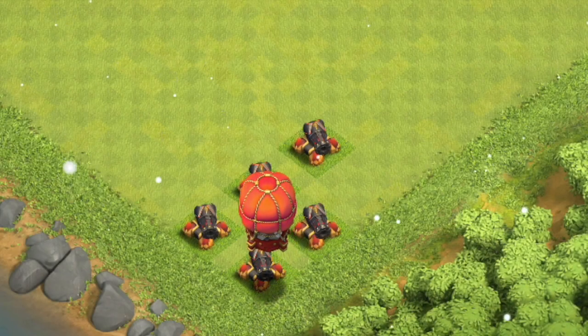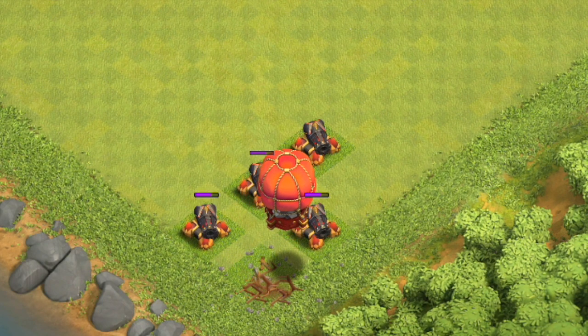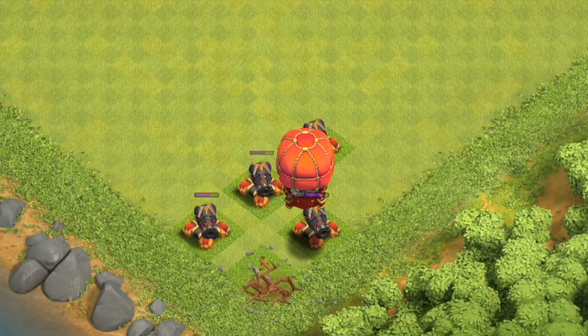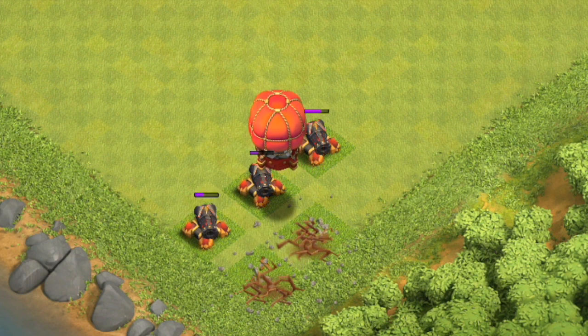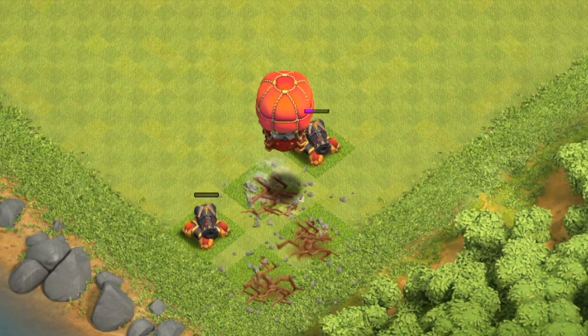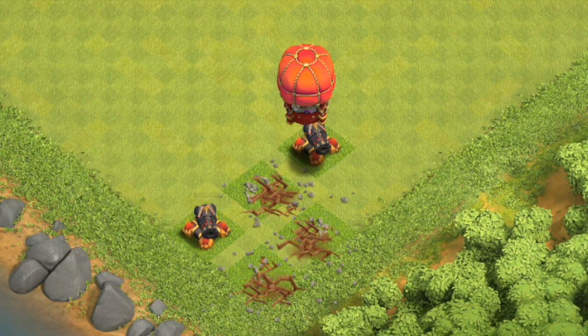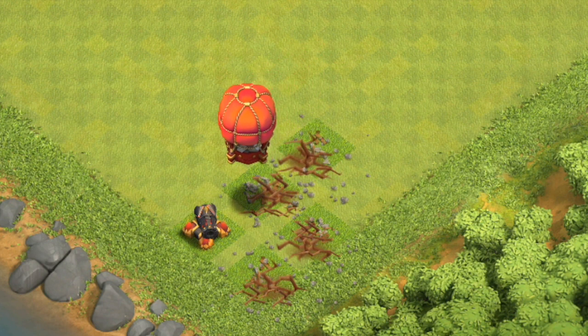Two more things to add about the update: for those of you who attack on tablet, you will now have the option to have two rows of troops to deploy instead of a scroll bar, which is kind of nice. And even when you've already begun attacking, you can still switch your Siege Machine out for the regular Clan Castle, and you can also switch the Grand Warden modes.